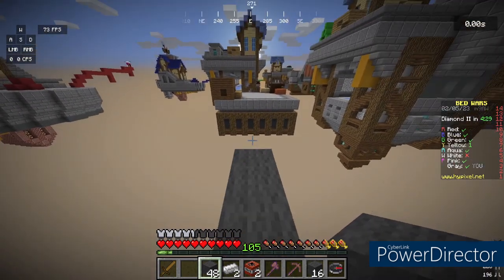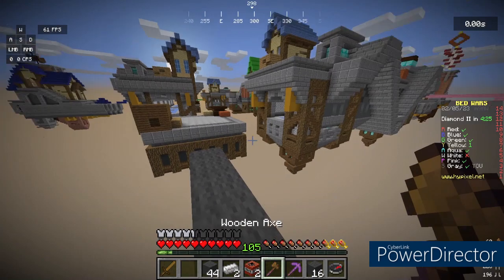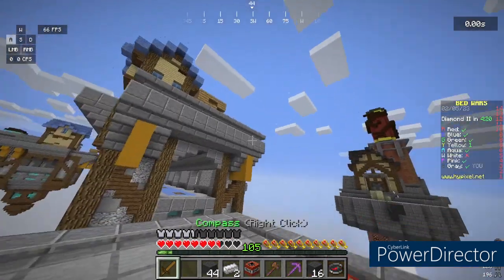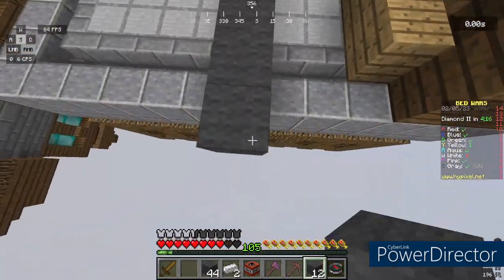So for example, as you can see, pretty far away — say someone's coming — what you can do is place down a TNT and then jump. Boom, just like that, and you make it to the other side.